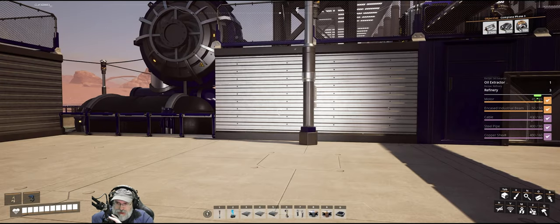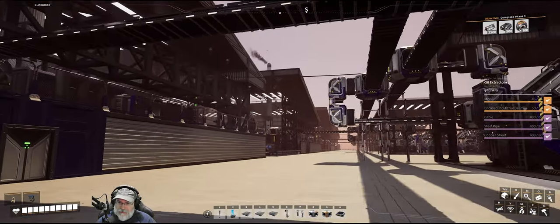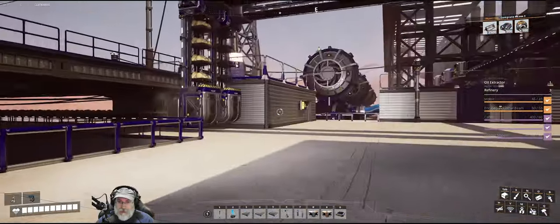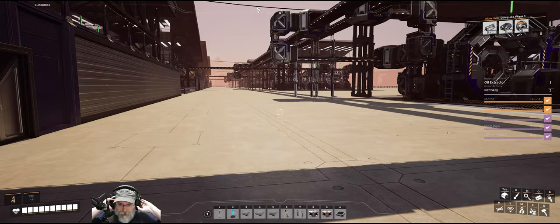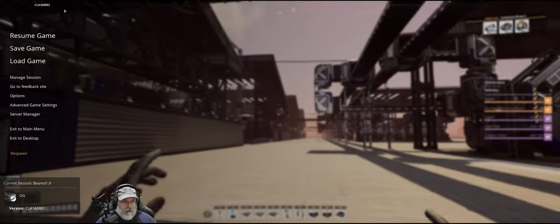Welcome back everybody to Satisfactory, I'm the Bearded OG. In this episode we're going to take a look at the mostly finished compacted coal factory. The build itself is finished but it's not running at full capacity because we need Mark 4 belts. I've spent some time off camera tuning this place and as you can see it is smooth as a baby's butt, except for that little glitch - I think it's a water extractor that occasionally acts up.